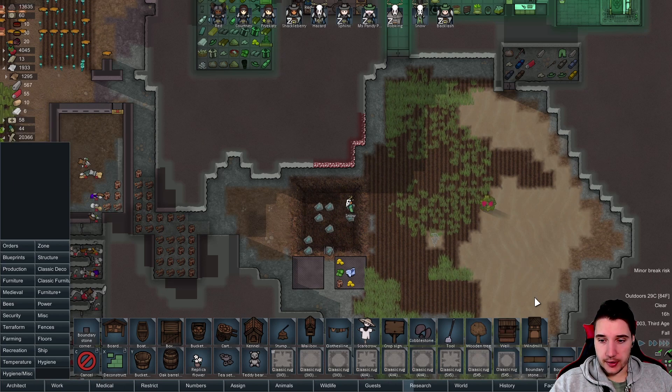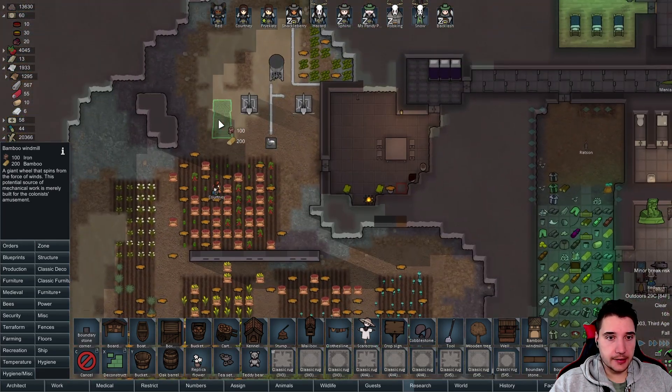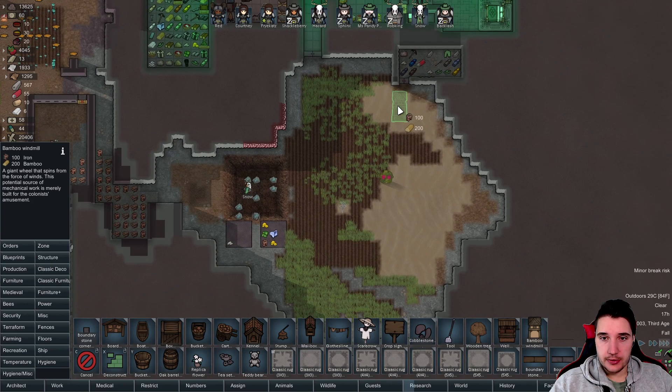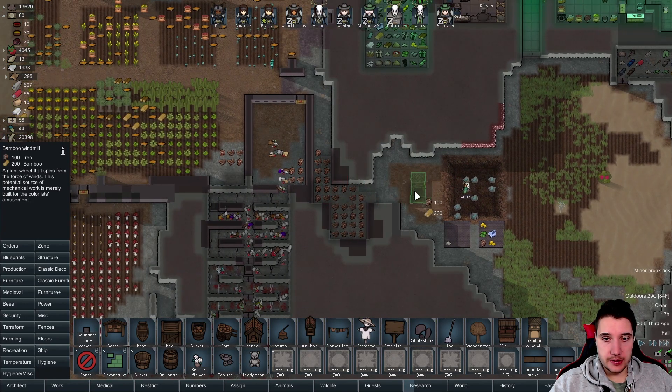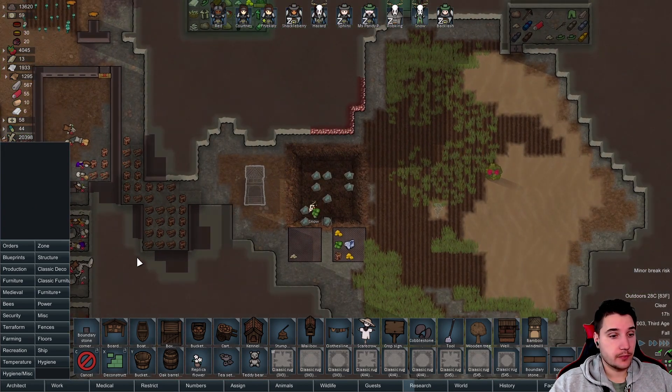You can put down trees and such — oh, a bone tree! Or windmills. A bamboo windmill. I like the way this looks, so let's do it. This is just decoration basically.